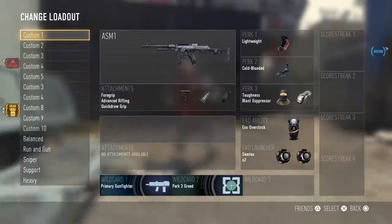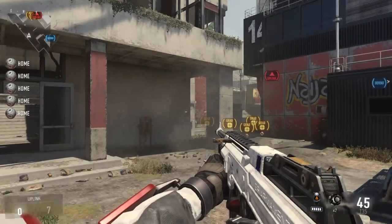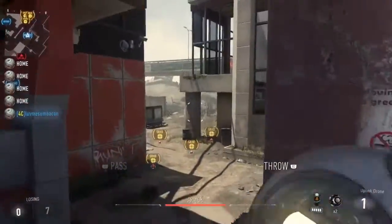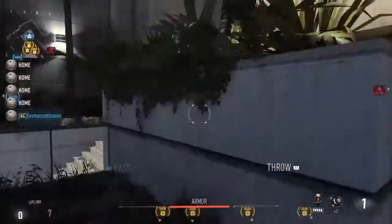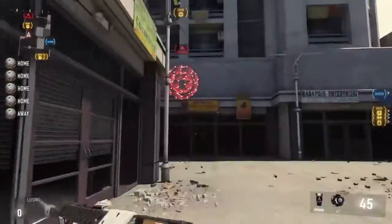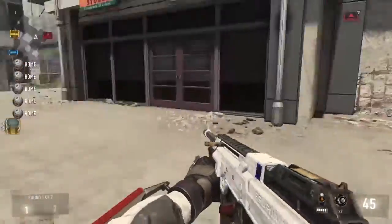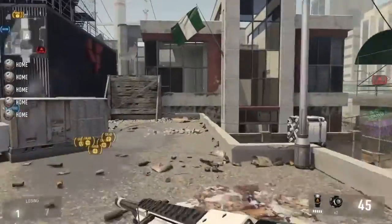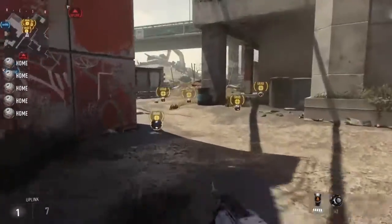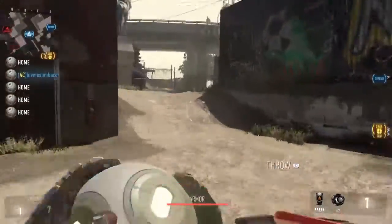I'm gonna switch teams real fast. Alright guys, here we are on the other side — I'm going to show you the bad side spots to get the satellite in. One thing you can come through here this way, slide and throw just like that. That's typically helpful if people are standing over here or on this roof, or down here waiting for you — you can get that shot off if you time it right.